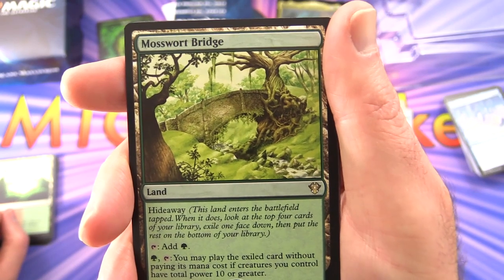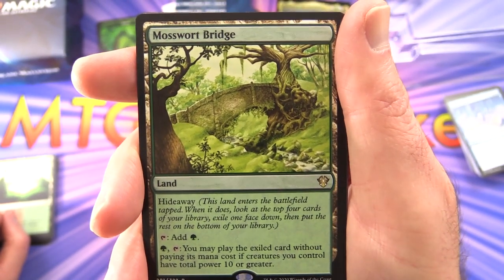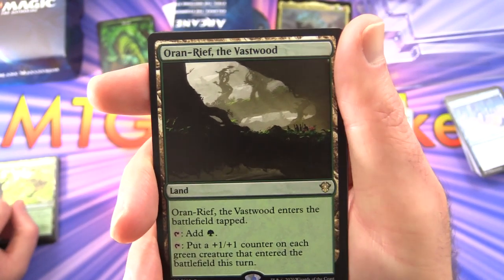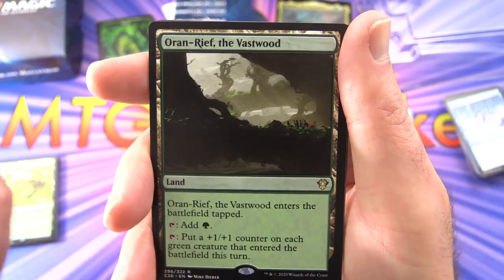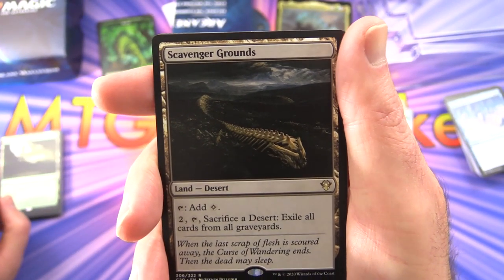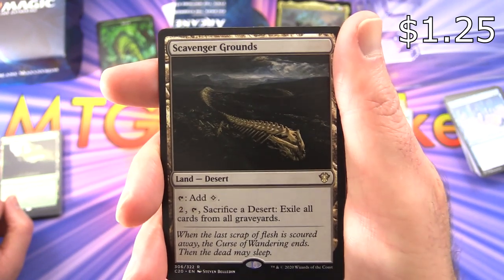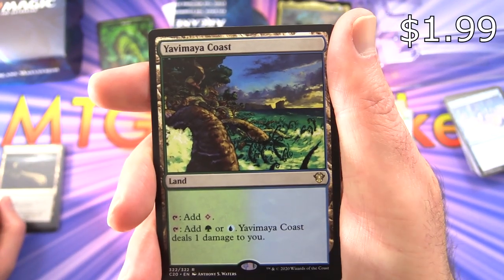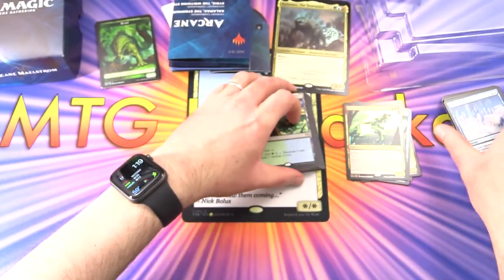Mosswort Bridge has Hideaway — when it enters, look at the top four cards, exile one face down, put the rest on the bottom. Tap for green; play the exiled card without paying its mana cost if creatures you control have total power 10 or greater. Oran-Rief, the Vastwood enters tapped; tap for green, and put a +1/+1 counter on each green creature that enters the battlefield this turn. Scavenger Grounds taps for colorless; pay two, tap, sacrifice a Desert to exile all cards from all graveyards. Yavimaya Coast taps for colorless; tap for green or blue but deals one damage to you. We've also got five mountains total.